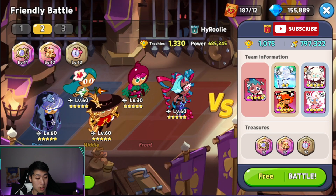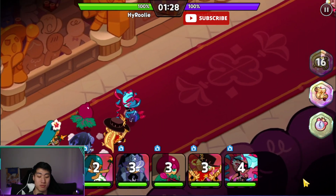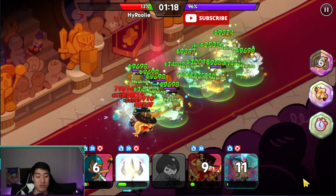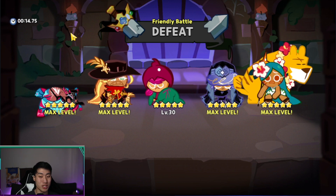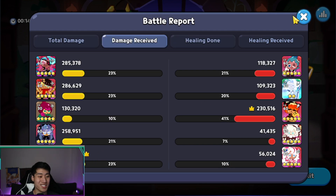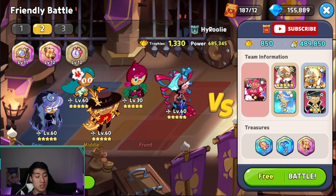Next we're facing the Sorbet team — a no-tank versus no-tank matchup, though Pumpkin Pie counts as a tank to most players. The battle ended quickly — either 14.7 or 75 seconds, hard to tell which was faster. Pastry did the most damage this time since she survived long enough to shoot. Frost Queen's freeze is insane, and Pumpkin Pie plus Pom Pom is just too strong.